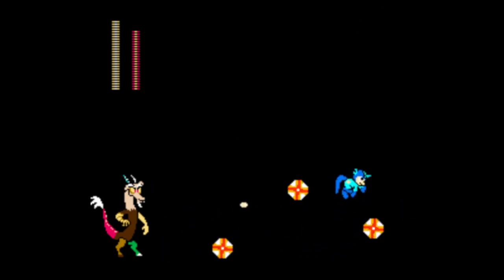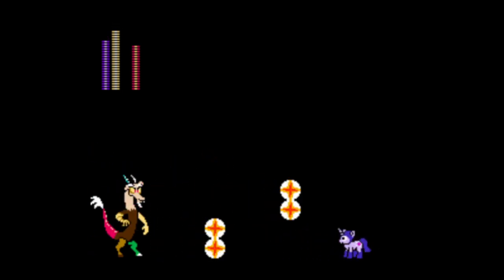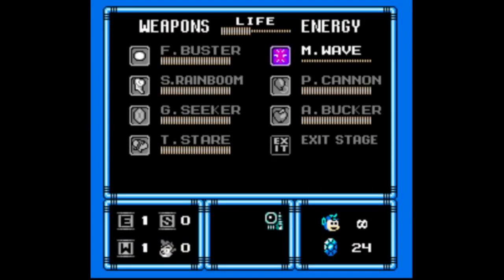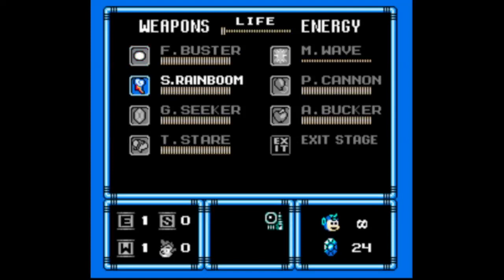Why does it remind me of a devil boss? At least I'm getting the dodges right. What is your weakness? Magic wave seems to be doing something — you know, provided I can aim it correctly. Can I take one more hit? Okay, I definitely cannot take one more hit.